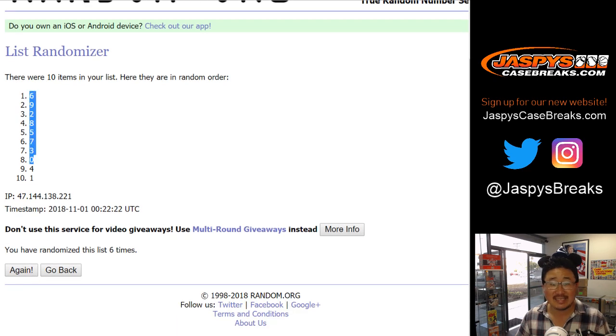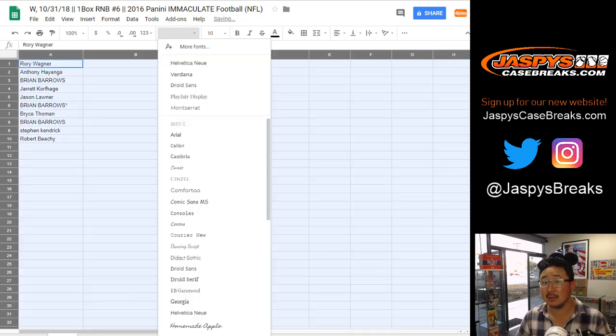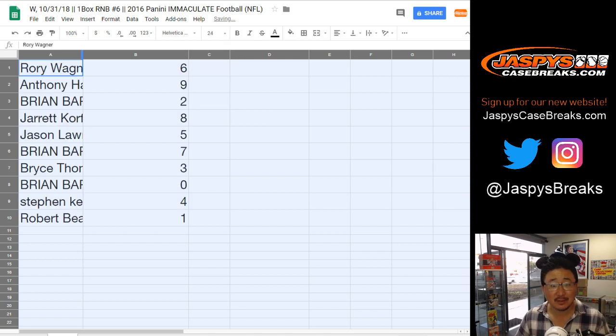After six times, we've got six on top down to one. Six times for break six, and Rory with the number six. I don't know what that means — maybe a box full of sixes, perhaps?